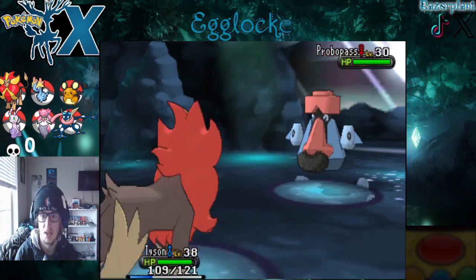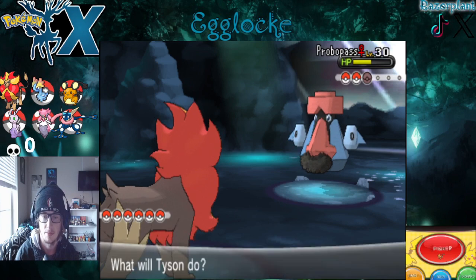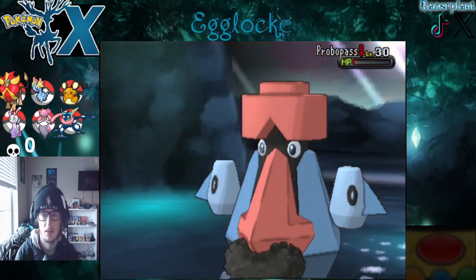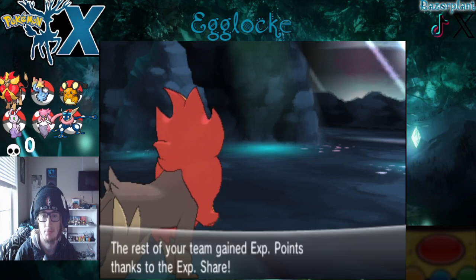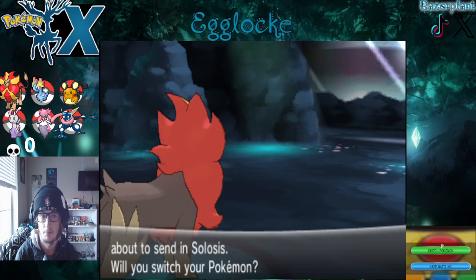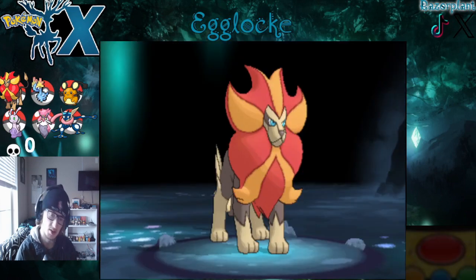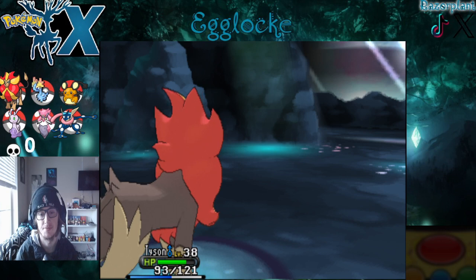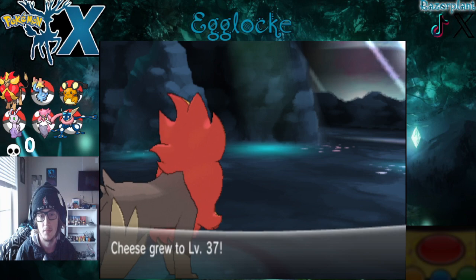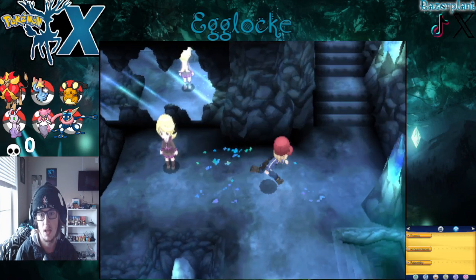Alright, Probopass — I know you've got good defenses. Okay, that does just over half. Rock Slide — that shouldn't do that much, and yeah, we eat that up pretty well. A Solosis too? I don't get to use Tyson that much because he's kind of the ace of the team — he's kind of in a league of his own sometimes. He's level 36, 37. I believe Karina's ace is 38, so we're close.